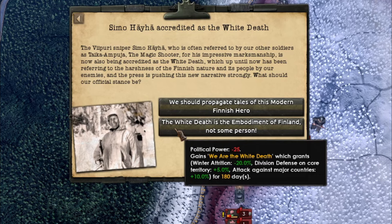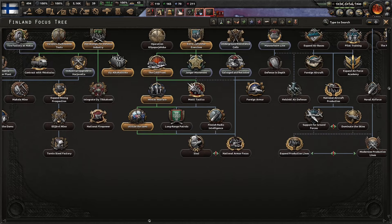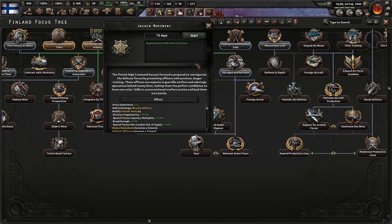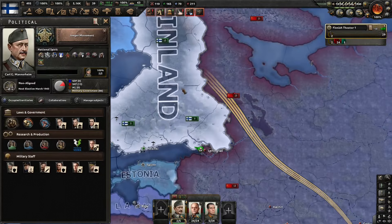What I like to do is go for the second winter attrition: negative 20% division defense on core territory, 5% attack against major countries, 10% — and we get that for 180 days. Now that we're kind of ready to go on the offensive, we're going to pick up Jaeger movement and Motti tactics. The Motti tactics should give us organization loss when moving negative 15%, and attacking division speed 10% — so that's going to be quite good.